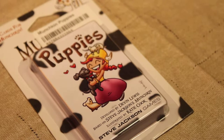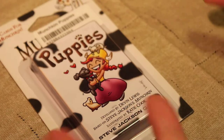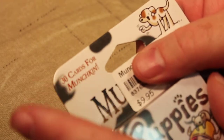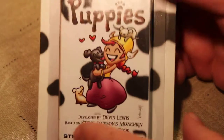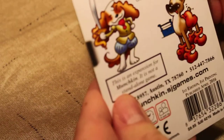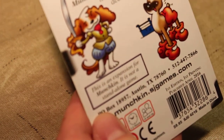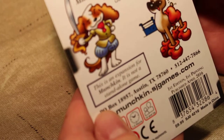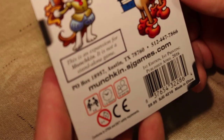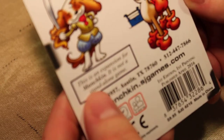Welcome once again Spazites to another Munchkin expansion video. Today we are just doing one expansion because as I was going through my cards I realized that this expansion consists of 30 cards instead of just 15, and this is for the Munchkin Puppies micro expansion for use with the regular Munchkin. It says they're adorable. Get your chew toys and your armor ready because their bite is far worse than their bark. Munchkin Puppies has 30 brand new cards to teach your old deck new tricks. This is an expansion for Munchkin that is not a standalone game.